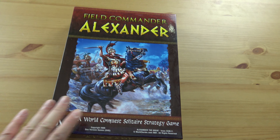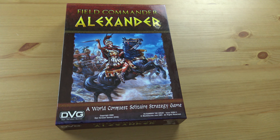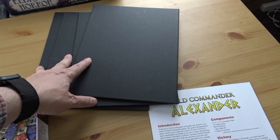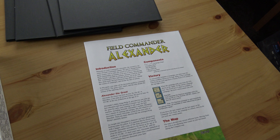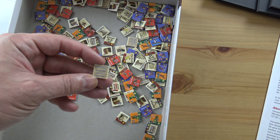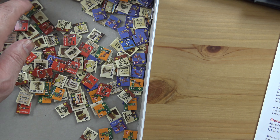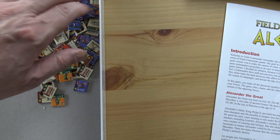The series picks up with the second game: Field Commander Alexander — Alexander the Great. From now on all the maps are mounted, so you don't have to bother with plexiglass. With this one you get four mounted maps. The rulebook gets a bit thicker because it's a little bit more complex. It focuses on Alexander's career. These are the counters — they're really, really nice. You get lots of excellent counters, nice and thick, really good quality.